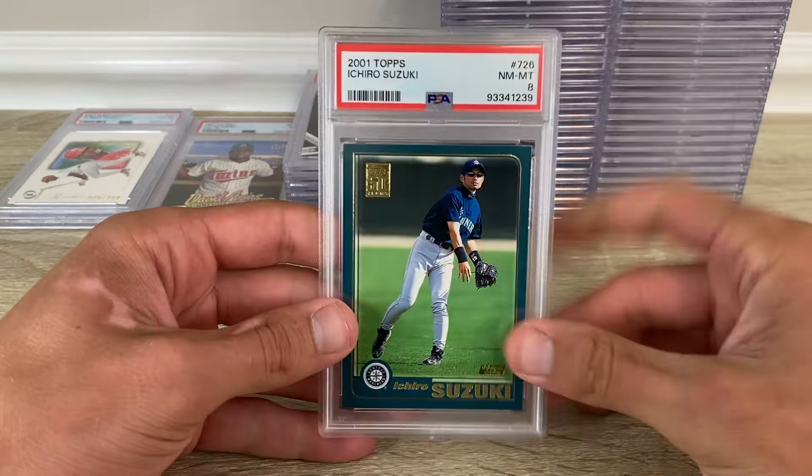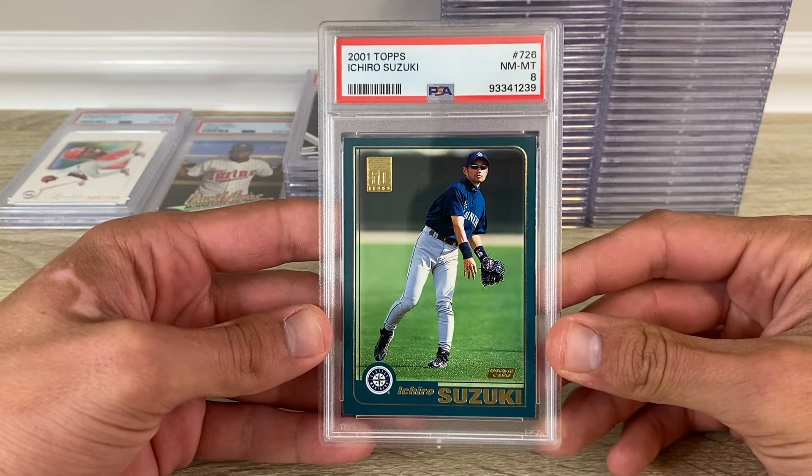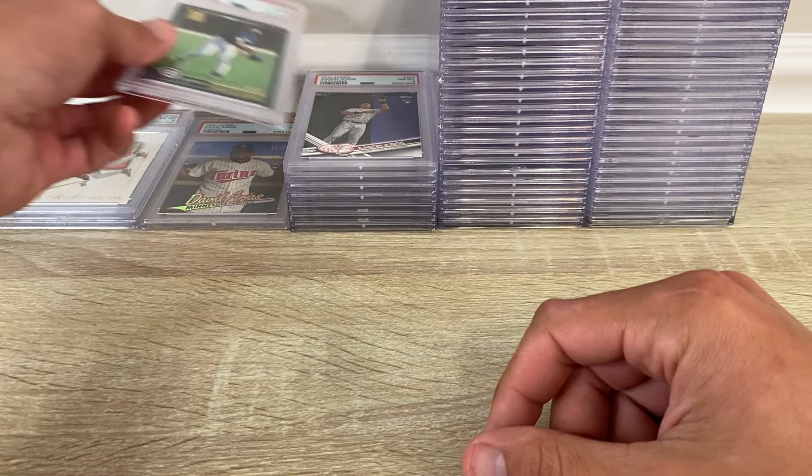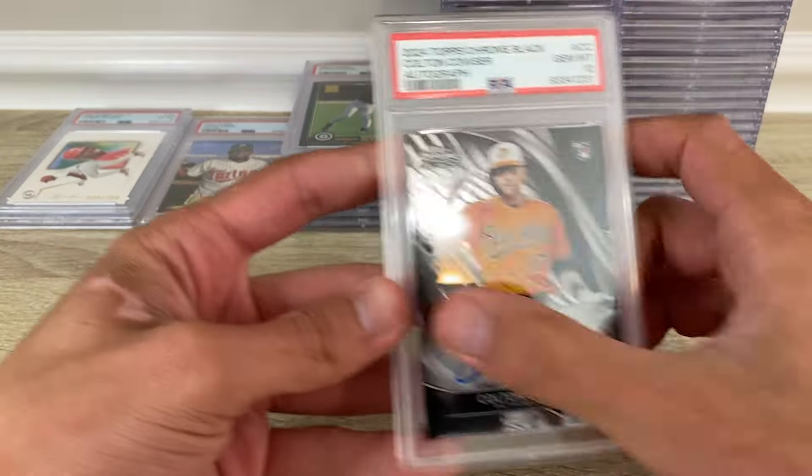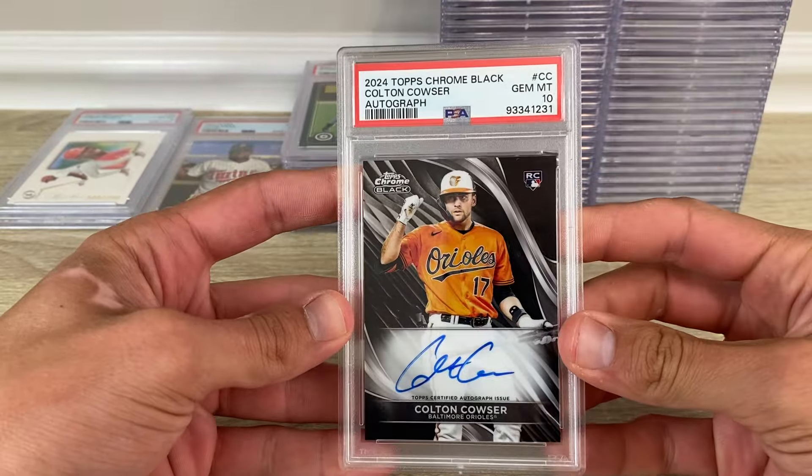Here's another 8 on the flagship. Colton Cowser autograph got a 10. Topps from black —